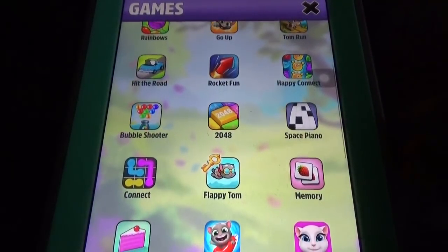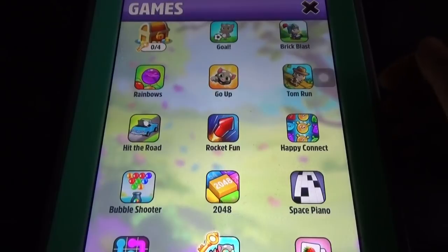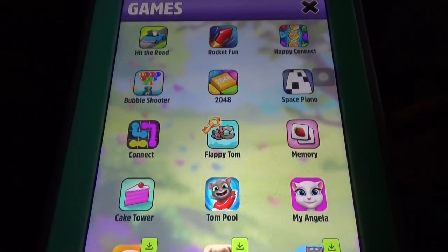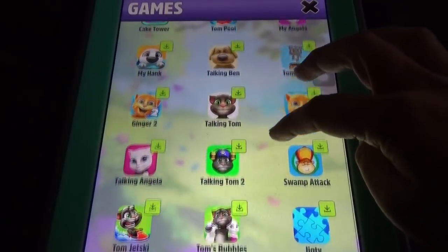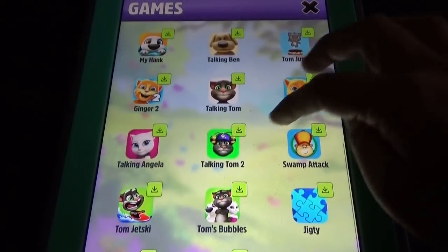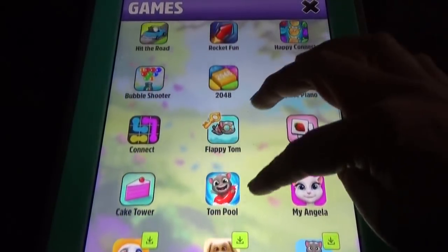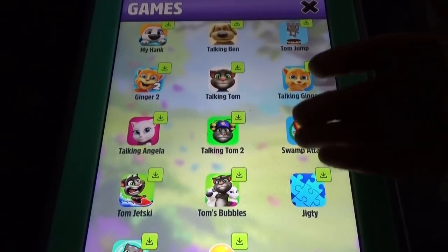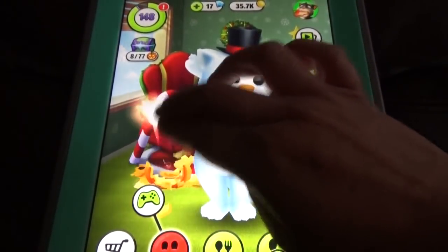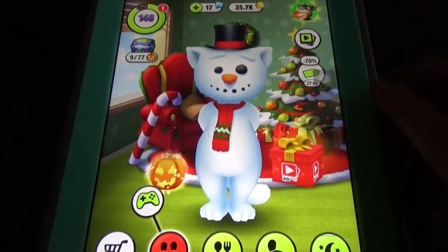In the mini game section there are so many mini games: band, space piano, goal, brick blast, rainbows, go up, Tom run, hit the road, rocket one, happy connect, bubble shooter, 2048, space piano connect, floppy Tom, memory, cake tower. These many mini games you cannot see in any other pet app. Also, if you want you can download some of their other games. There's also a tap-a-pumpkin Halloween update option with cool rewards.